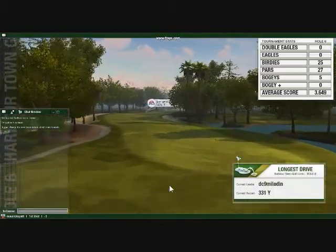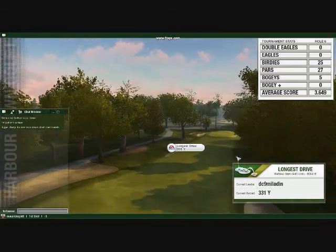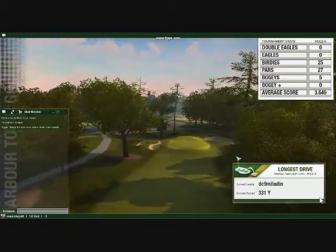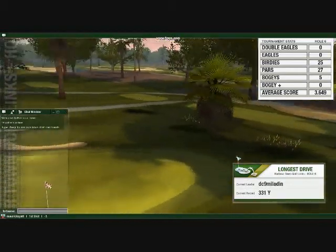Devilishly difficult to master, this dogleg par 4 requires a precise drive to the middle right, just left of the fairway bunker. Take advantage of the open avenue to the flag and try to avoid the bunkers flanking the green.